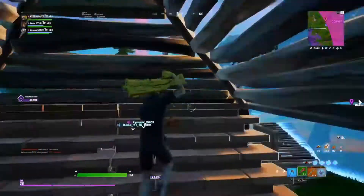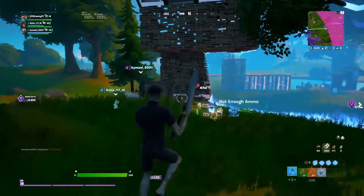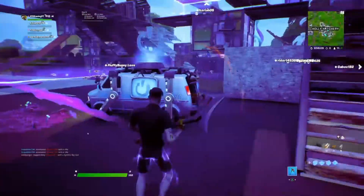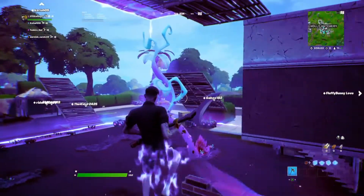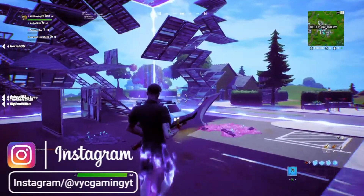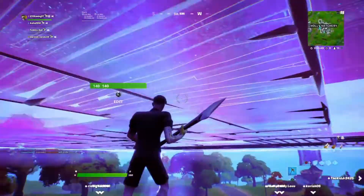Moving on to a Fortnite secret update that was just launched — there have been a lot of changes in game, specifically to a certain POI: Holly Hedges. Holly Hedges is located on the far west side of the map and is now covered in a somewhat alien biome with a lot of alien trees and parasites.